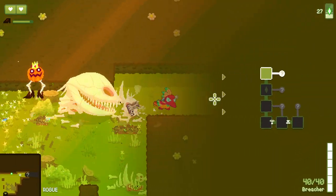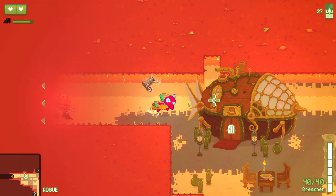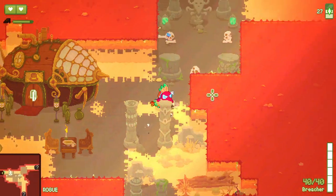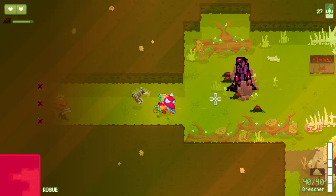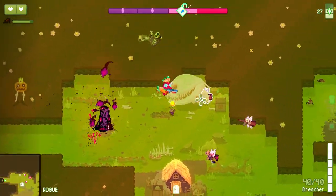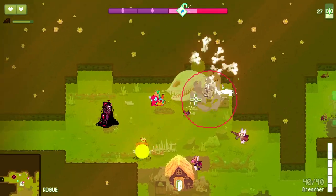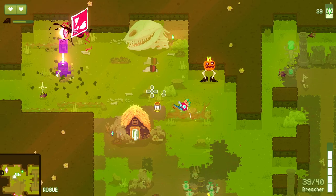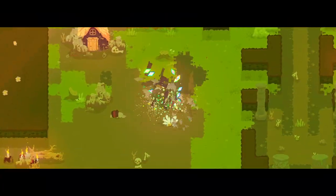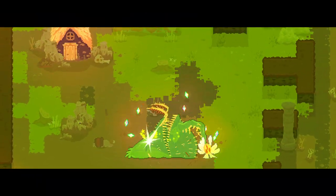Ooh, a Breacher - yes, I will try that out. There's our shop, we'll come back to you. Ammoor - probably should have taken that out of my other gun, I only got one ammo out of that. Here's our boss.